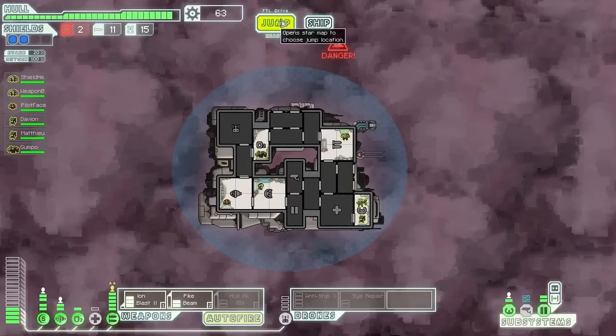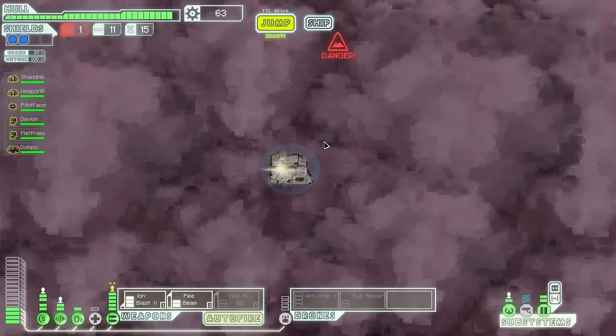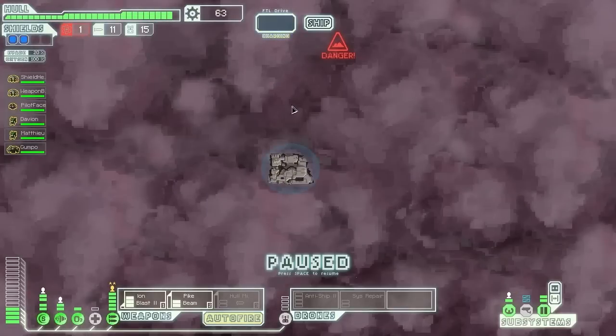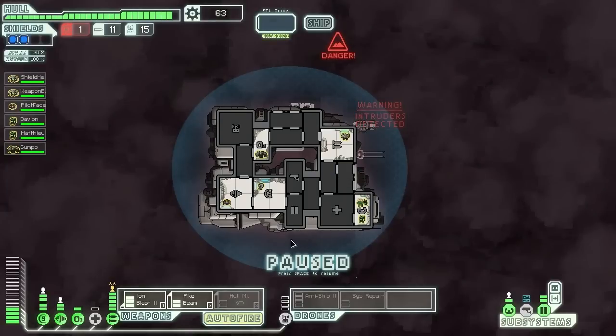Now we're in a nebula, which I don't really like. There's our quest marker — we're going to want to get there as quickly as possible. Can I jump from here to there? I hope so but I'm not convinced. Let's try anyway — we should at least be able to get out of the nebula after this. Okay, we're just boarded — that's no problem at all.